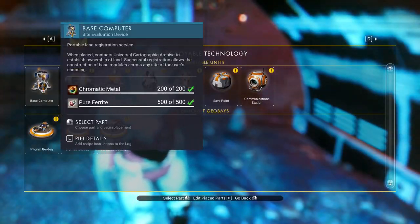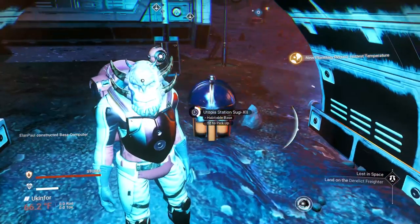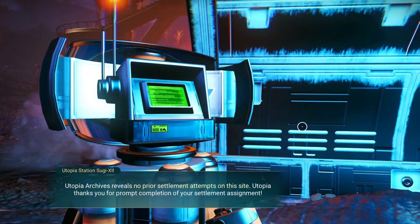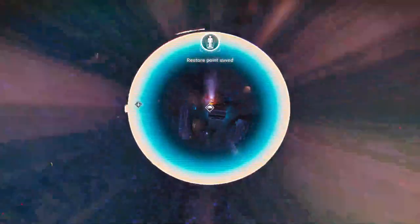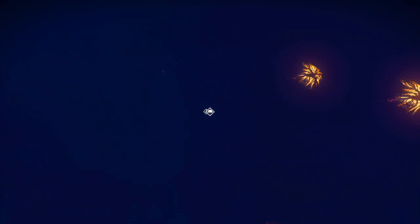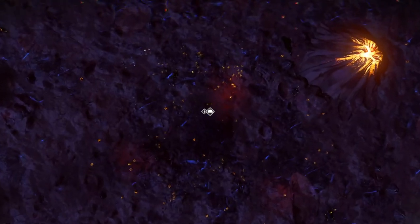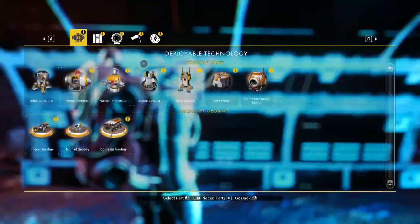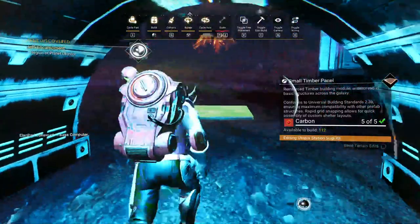We just need to plant a computer down here somewhere — let's do it right in here. We should have the ability to build one of these, although they're very expensive. It looks like sentinels are showing up — that's okay. We're going to claim it. And it looks like we've got a volcano just to our right there — fantastic, because we have to get to that pretty quick.